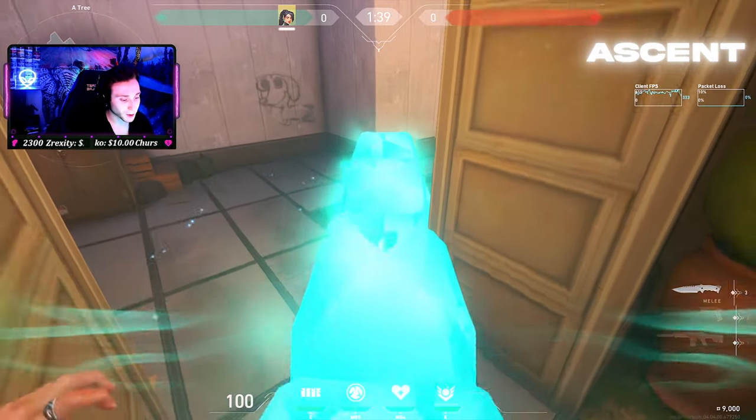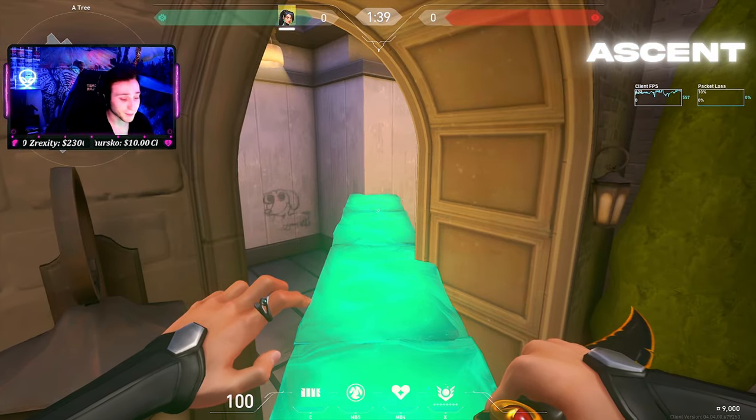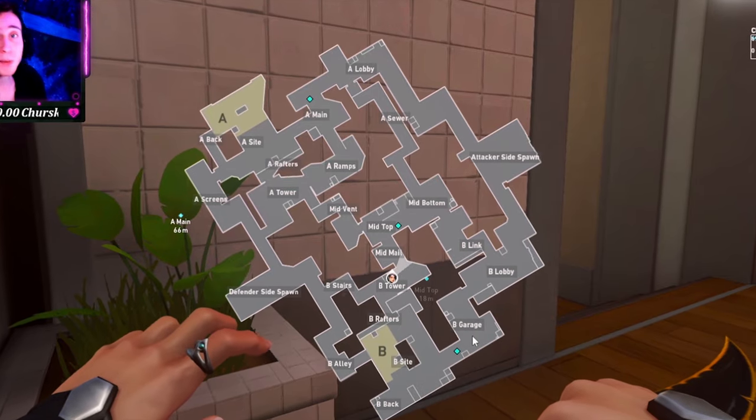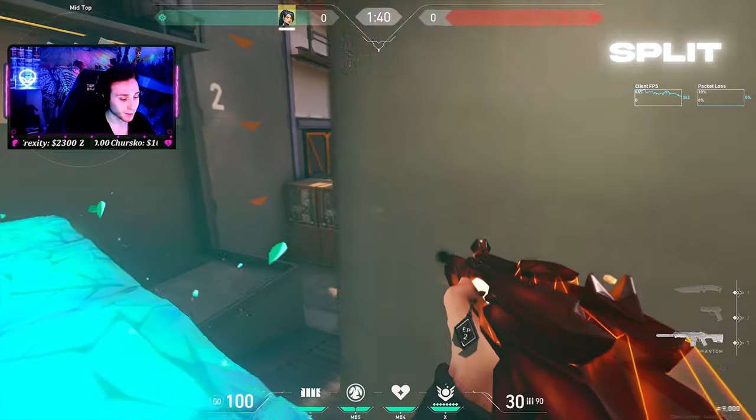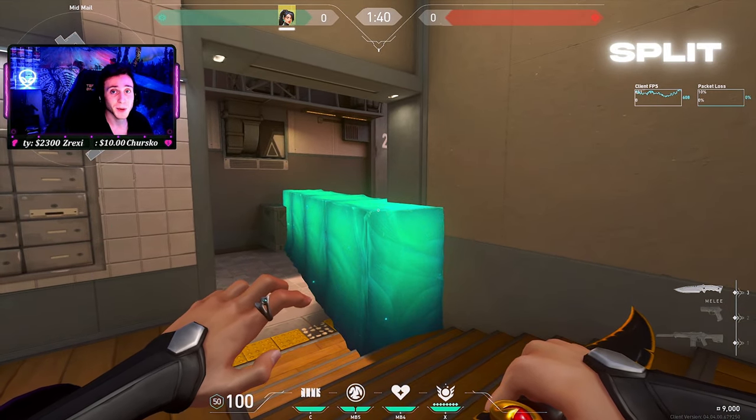On Cat, this is another double wall where they actually have to break three walls to get through — one of the best Sage walls in the game. Ascent is by far Sage's best map; she can play A middle or B and still have a huge impact. On Split, I typically like to wall middle and then try to get picks in and out of my wall and slows, but it's really up to you wherever you feel comfortable.